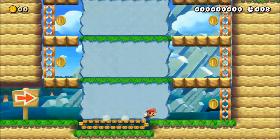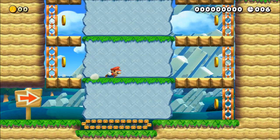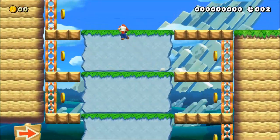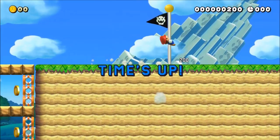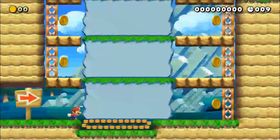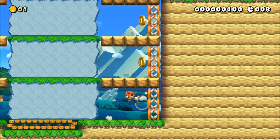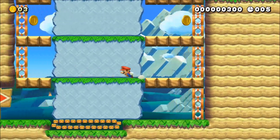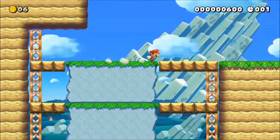Another common thing to see in levels is the use of sideways springs to turn around. The problem is, if you're not perfect, you may accidentally start turning around before hitting the spring, causing Mario to briefly slow down. The simple solution is that when coming across the sideways spring, jump into the air and go neutral on the controller — meaning do not press any direction on the control pad. Only after hitting the sideways spring should you then start pressing the direction you're traveling.